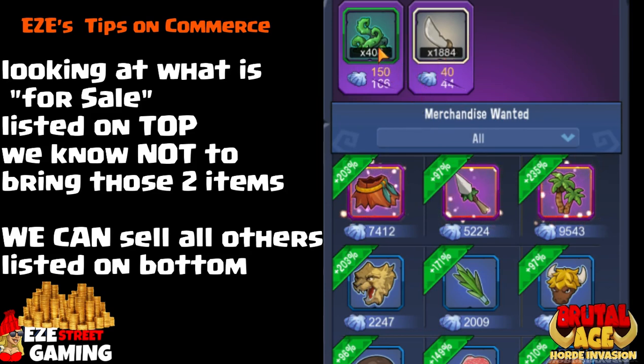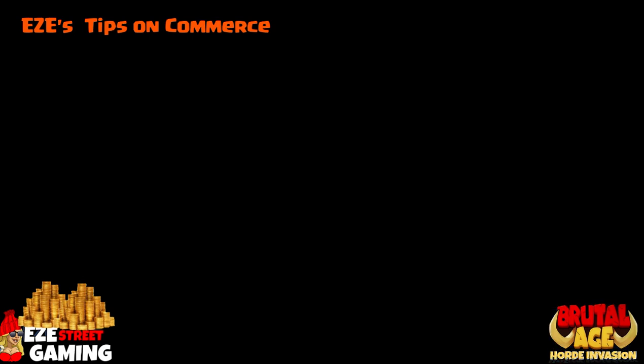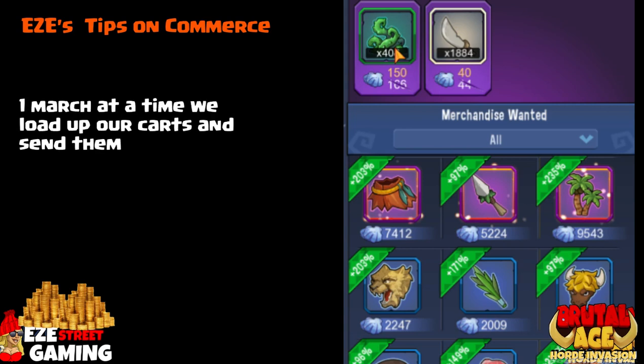If it's in red, that means they're selling that item at that totem and you would have to sell it at a discount — so you don't want to sell it to them. Looking at what's for sale listed at the top of the screen, we know not to bring those two items. One march at a time, we'll load up our carts and send them to all the different totems.